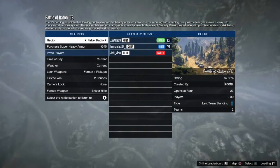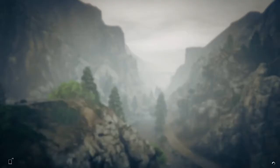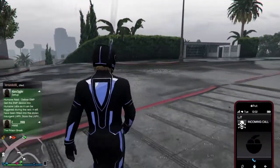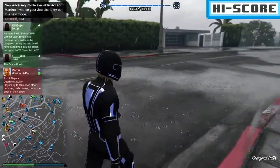Back to this glitch — once you find a job to join in the session, go ahead and quit out of it. When you come back you're gonna be completely off the radar. Unlike other off-the-radar glitches in the past where your map is froze, not this one — now your map and your dot move freely. It's a pretty cool glitch.